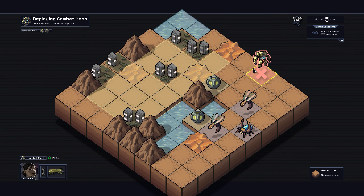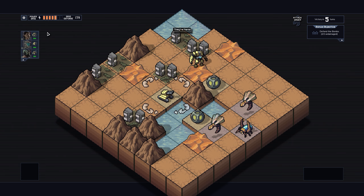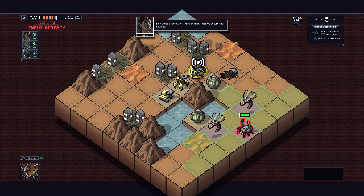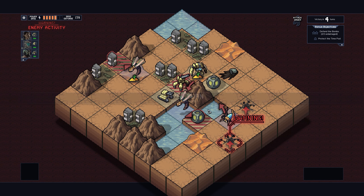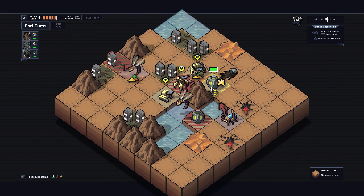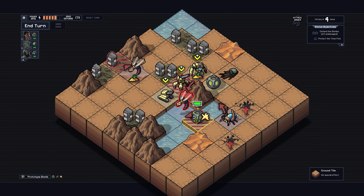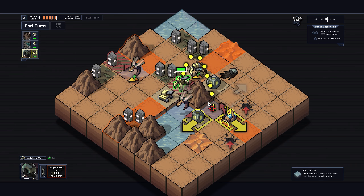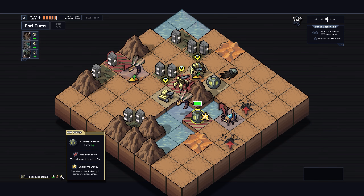On each level you have a certain number of objectives. In this case it's only defend the bombs, and it's normally fairly simple. The first level is fairly easy regardless. You might assume this is a very combat-based game but as I mentioned it's in fact very puzzle-based. I don't actually know if I'm allowed to drown the bomb - am I allowed to drown the bomb?